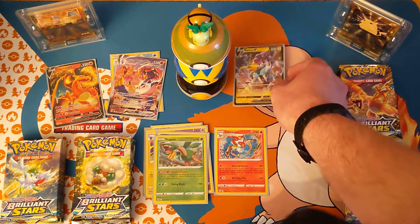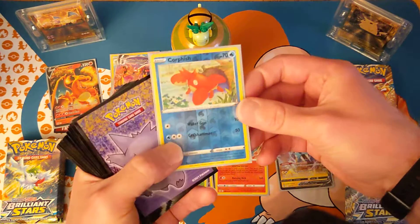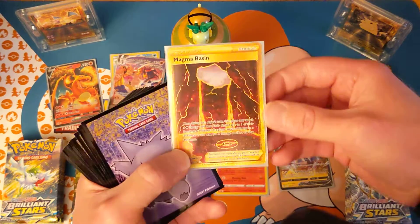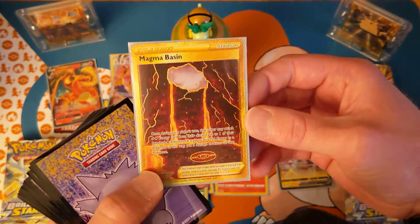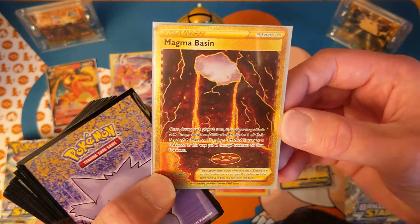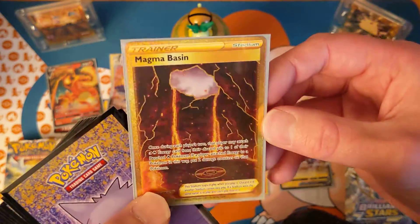Nice! I can put that right there, Shane — you can still show Charmander's head! Reverse Holo, oh man! Nice! Secret Rare Gold Card! Goodness gracious! Man, oh my land! Well, I guess that's good with the Great Ball of Fire — I'd own that, by the way! Man, man!